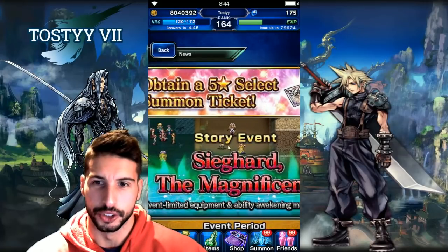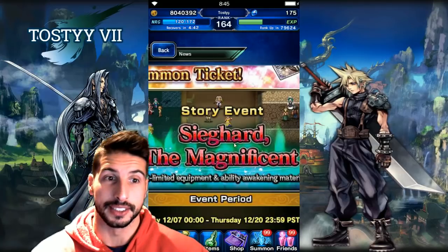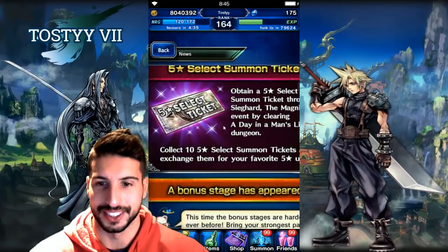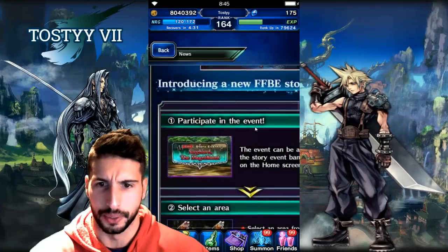We're gonna be able to get a 5-star select 7 ticket, which is sick. With the story event, you guys are gonna be able to get some lapis, some equipment, and also that beautiful 5-star select 7 ticket.